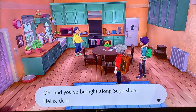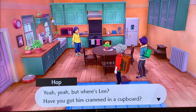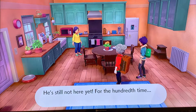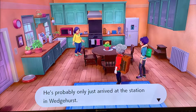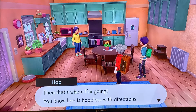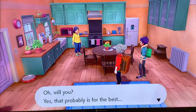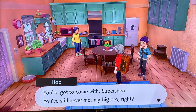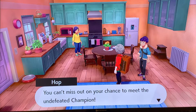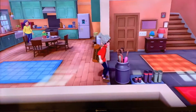"There you are at last, Hop — oh, and you brought along Super Shay! Hello, dear!" His mom called me dear! "Where's Lee? Have you got him crammed in a cupboard?" He's still not here yet — for the hundredth time, honestly Hop, you must learn some patience. "He's probably only just arrived at the station in Wedgehurst." That's where I'm going. "You've got to come with me, Super Shay — you still never met my big bro, right? You can't miss out on your chance to meet the undefeated champion!"